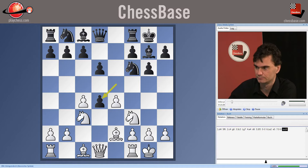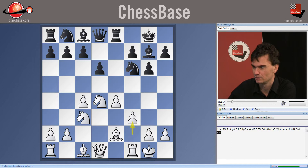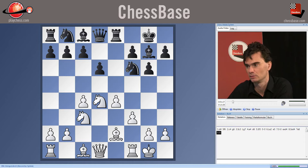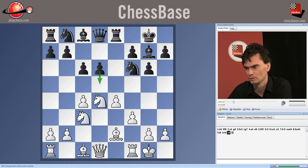After Rook E8 and F3, basically here black has two ways of playing. One is just to play C6, trying to push D5. But normally white is able to defend himself against this move D5.